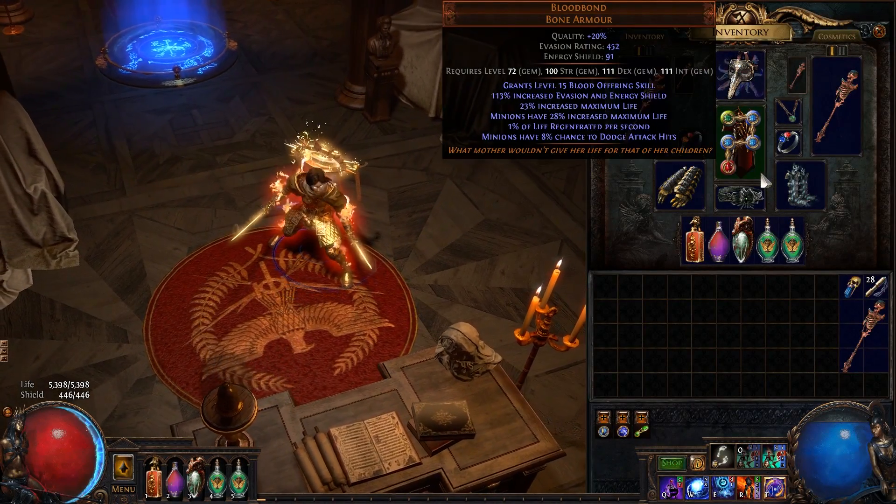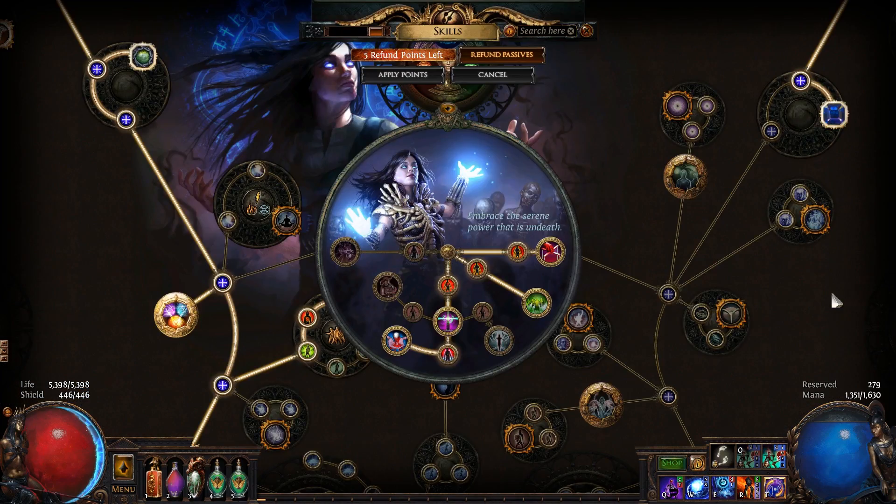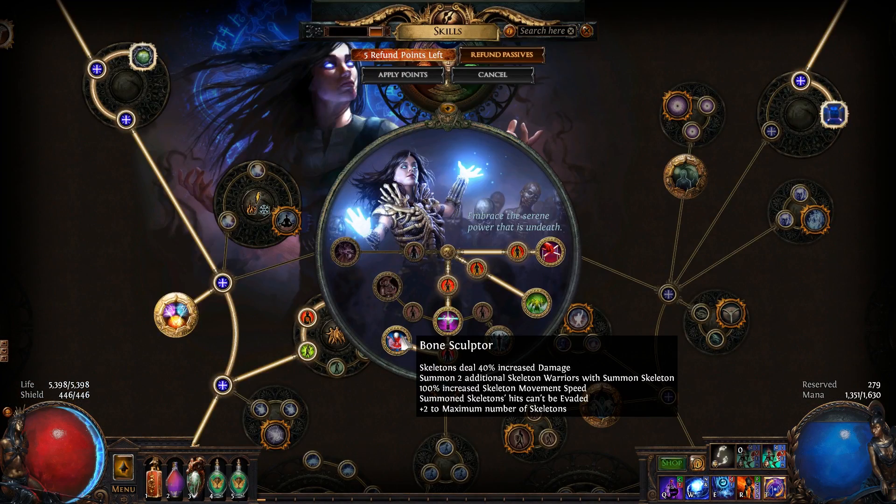So is the unique body armor Bloodbond. The From Dust unique jewel will let you summon your skeletons more quickly, as will the Bone Sculptor Ascendancy notable.